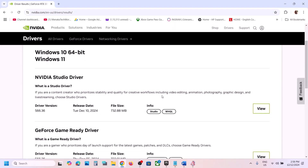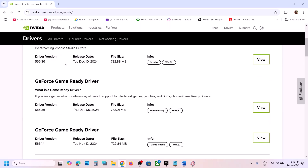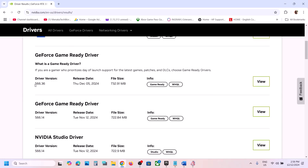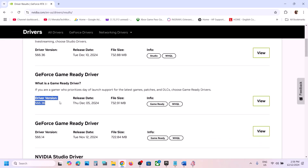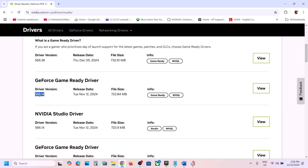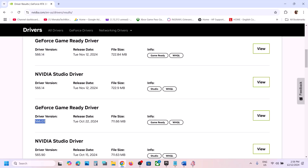On the driver page, scroll down and click View More Versions. If the latest is 566.36, try installing 566.14 or 566.03. Download it, run the exe file, make sure to check Perform a Clean Installation, then restart your computer and launch the game.